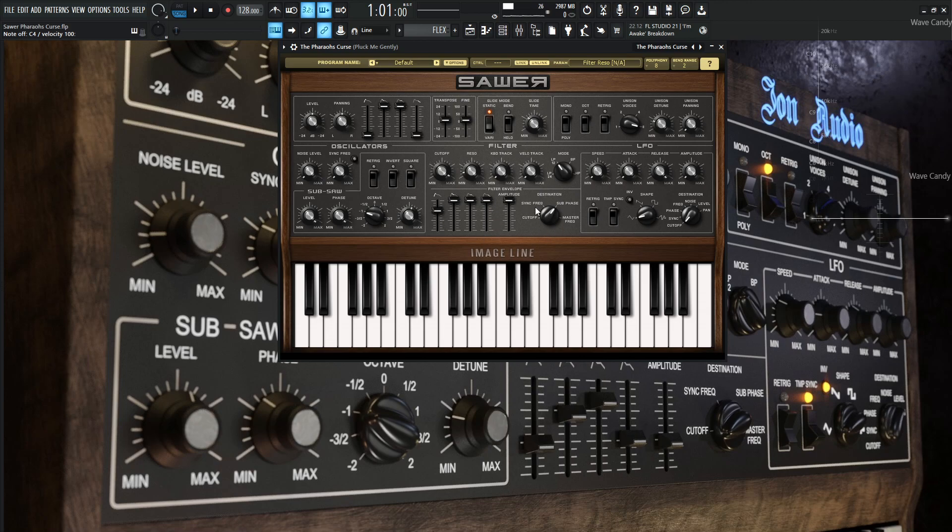Now for the envelope down here, the amplitude is all the way at the top — should be 100%. The attack is 4.8 seconds, and the three sliders are all the way at the top. This is targeting the sub phase. For the LFO section, we're not using it for this patch — the amplitude is at zero so it isn't affecting anything.